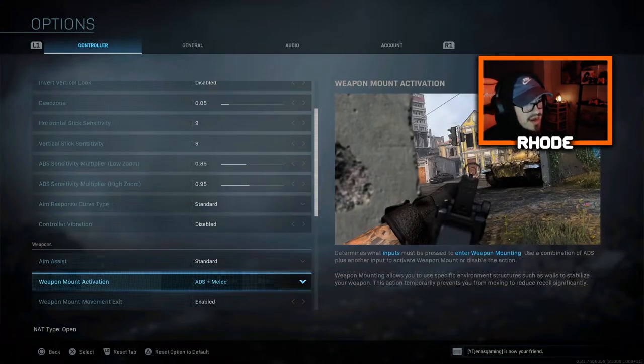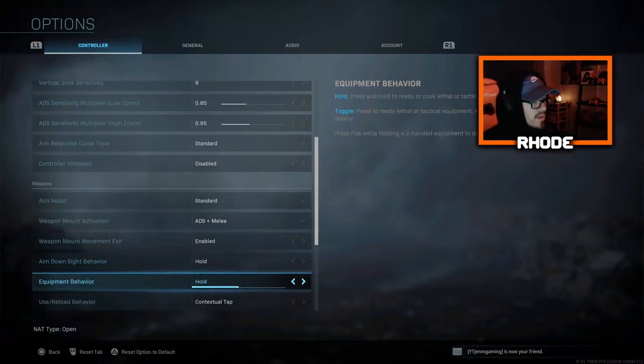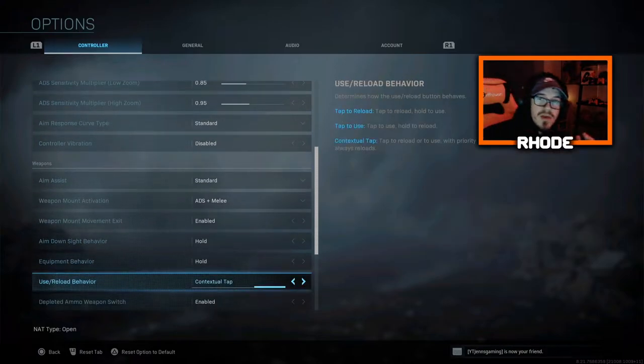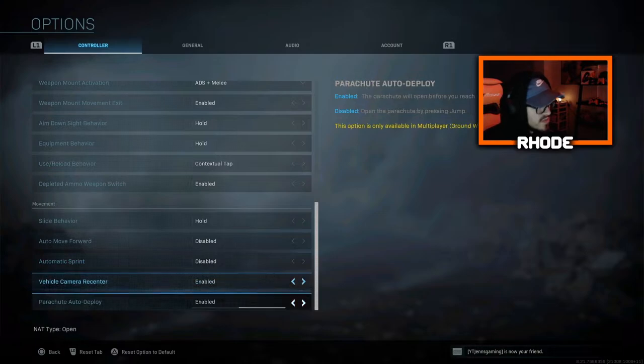ADS is melee, aim down sight is L2, and I hold for aim down sight behavior. For use and reload behavior I tap — so I tap to pick up items in Warzone. I use Triangle on my SCUF so I can apply armor plates while running instead of stopping. For slide behavior I hold to slide.